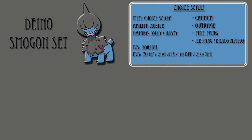Looking at the Smogon set, it's a Choice Scarf set with the ability Hustle, with a Jolly or Hasty nature, with normal IVs and EVs of 20 HP, 236 attack, 36 defense, and 236 speed, with a moveset of Crunch, Outrage, Fire Fang, Ice Fang, or Draco Meteor.